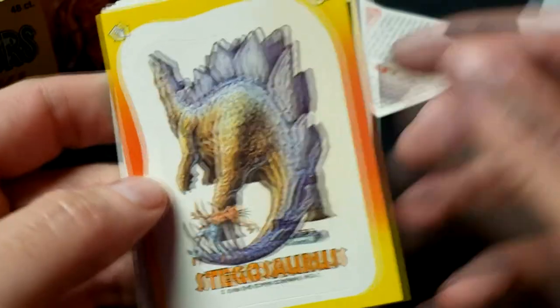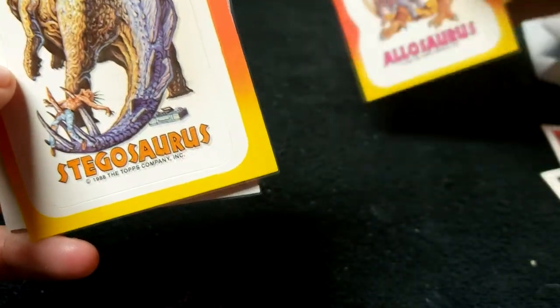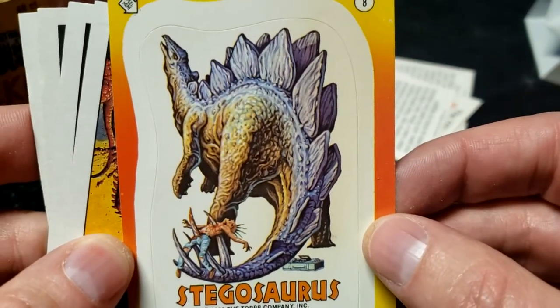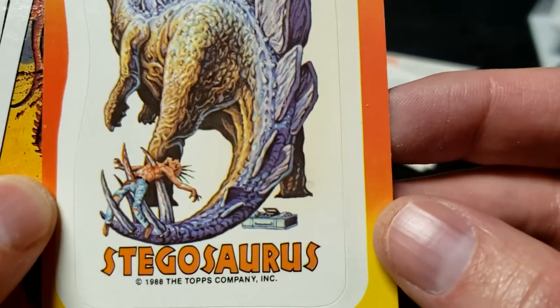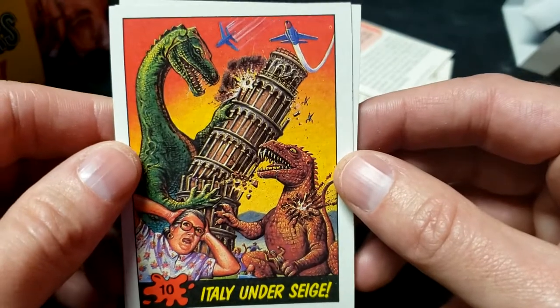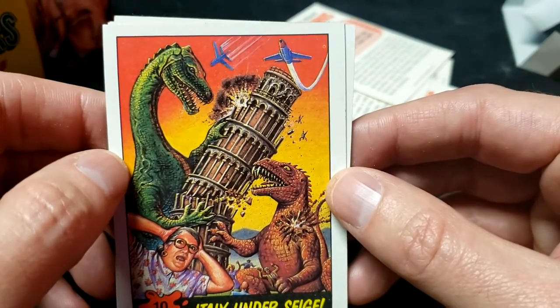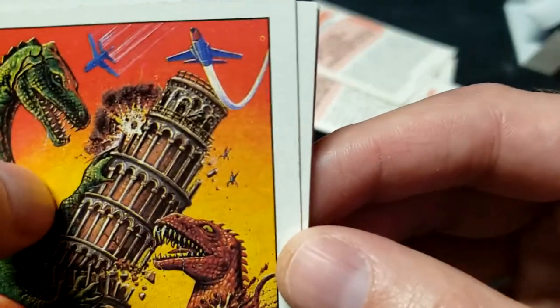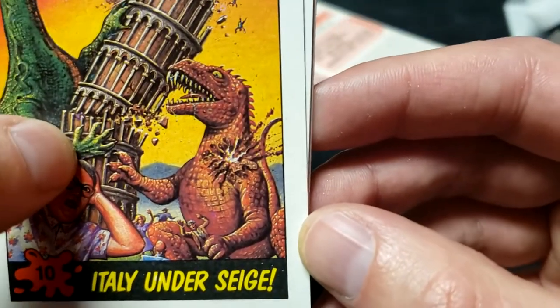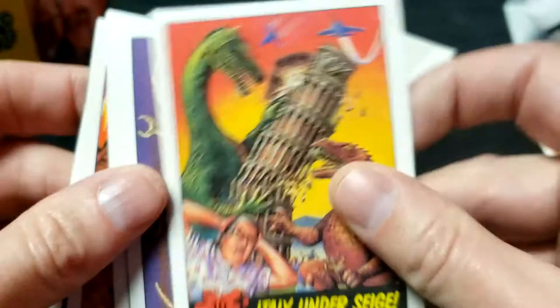Get that gum off of there. Number 8 — wait, is this a duplicate? We already had number 8? No wait, we have one, ten, and three. Number 8: the Stegosaurus has swiped you with his gargantuan tail while you were DJing in a white void — who knows what's going on there. Italy Under Siege — the Leaning Tower of Pisa is falling! Are people even allowed to go to the top of the Leaning Tower of Pisa? That is number 10.